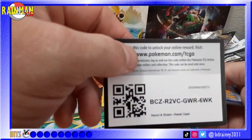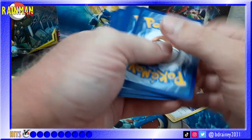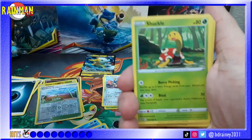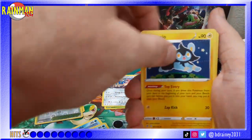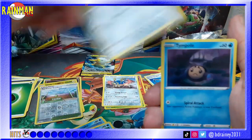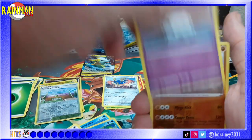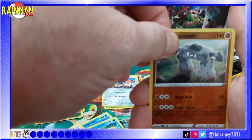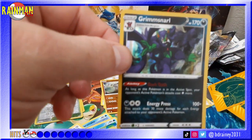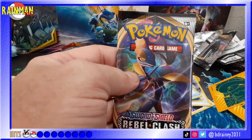Four to the front. Fire. We've got Natu, Shuckle, Luxio, Durant, Farfetch'd, Honedge, Vullaby, Galarian Corsola, Stonjourner reverse hollow, and a Grimmsnarl hollow rare.